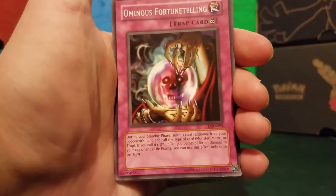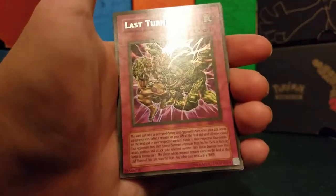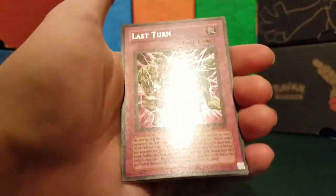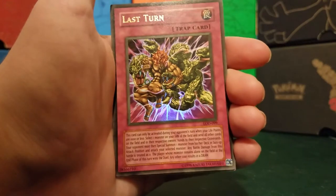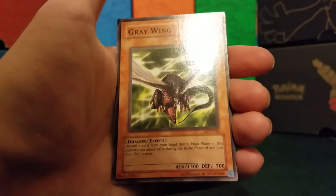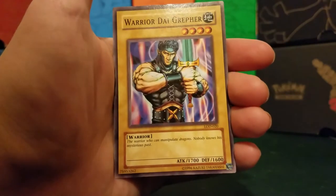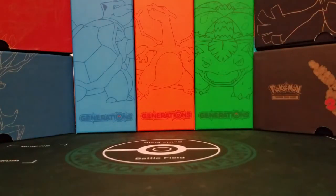Next pack, another Legacy of Darkness. We start off with Ominous Fortunetelling, Mysterious Guard, Stampeding Destruction, Spring of Rebirth, and our ultra rare Last Turn — that is awesome! I know this card is banned. Oh my goodness — that's super amazing. Last Turn — I've always seen this card, but to pull it? Dang, that's awesome. Then we have Grey Wing, Ready for Intercepting, Nutrient Z, and Warrior Dai Grepher. Digrepher appears in a lot of card artwork — pretty cool. Our first ultra rare pull!